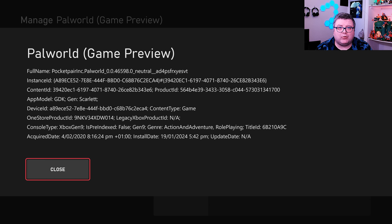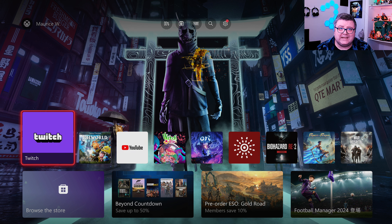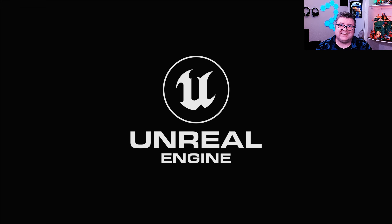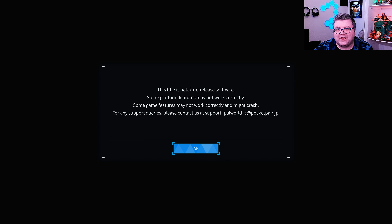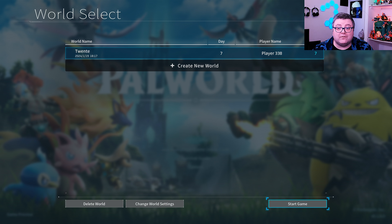The game is fully optimized for new gen consoles — well, it is still a game preview, so it is in beta, this game is not yet done. If you like this kind of content, don't forget to like and subscribe to the channel — it means a lot. You can also hit the bell icon. I upload almost on a daily basis: new games, old games, updates on games, sometimes even a little bit of hardware. Palworld is made in Unreal Engine 5, and keep in mind this game is not made by a major company — it's a smaller team, but I think they are doing a really good job.